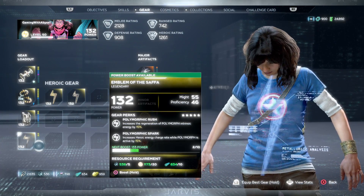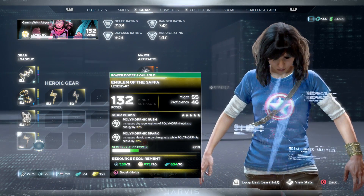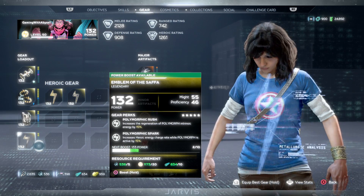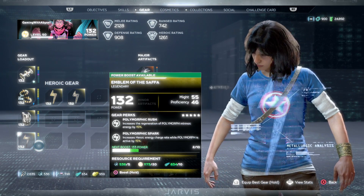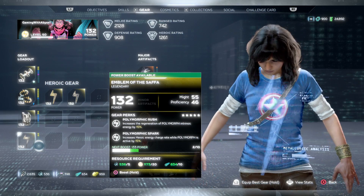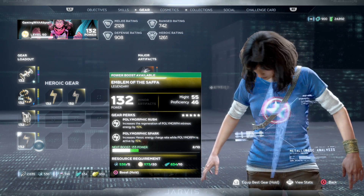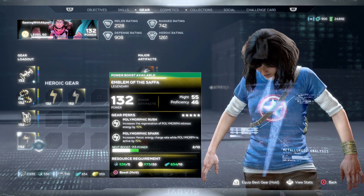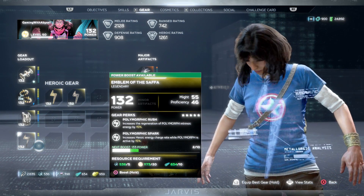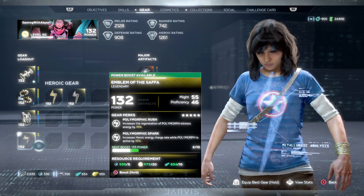Moving on to the emblem/crest — this piece of gear you can also get from completing hive missions. The first perk increases the regeneration of polymorph energy by 15%, and the second increases the heroic energy charge rate with polymorph active by 15%. So not only do we get our health back quickly when it's active, we also get our heroic energy back. You want to use polymorph as much as possible because you're going to be doing more damage.